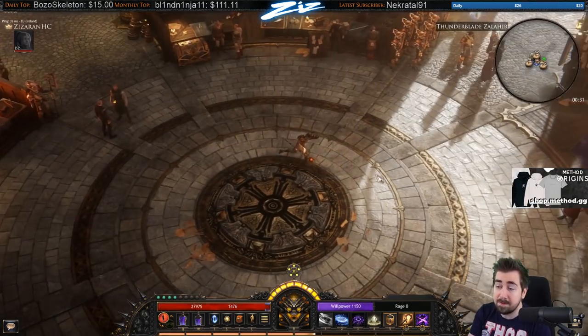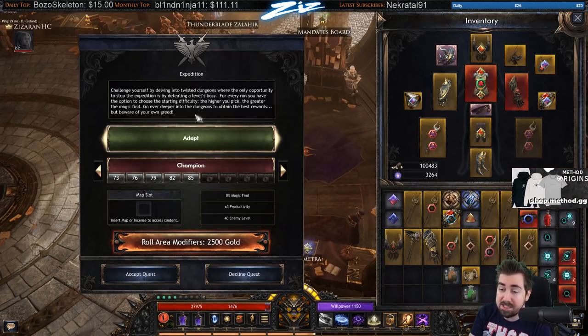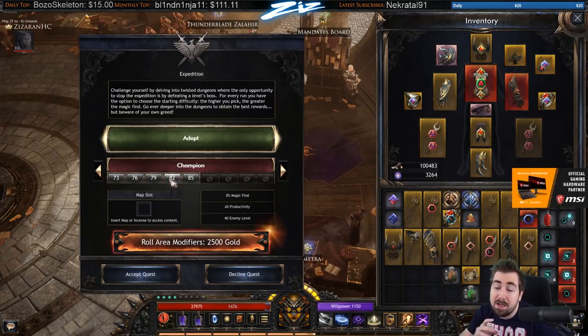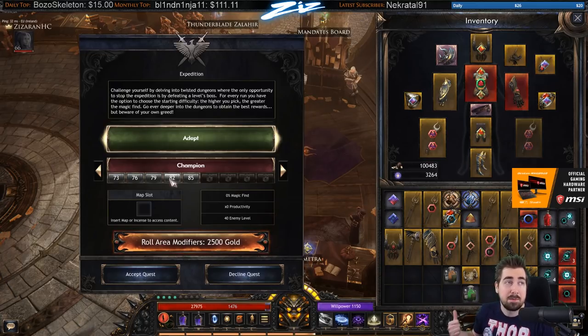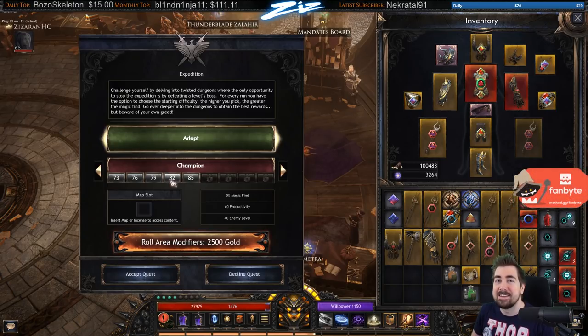I don't know if this build is going to get nerfed or if it'll stagnate at some point, but so far we're clearing level 85 rifts and they're going pretty great. I just wanted to make a build guide for those of you who want to play something other than what everybody else is playing. I haven't seen many people play this and it's hella fun. Hope you guys enjoyed — this is my first attempt at a Wulsen build guide. Thanks for watching, and try to die less than I do.